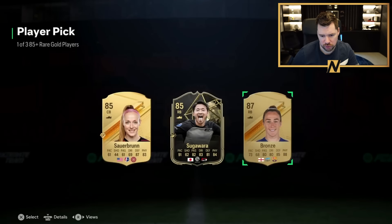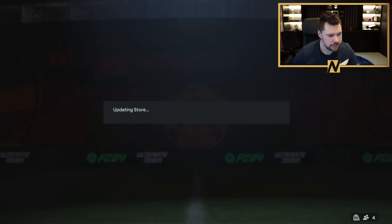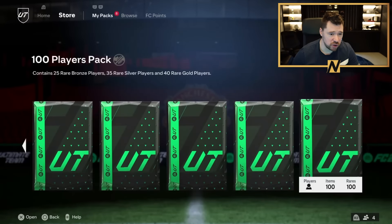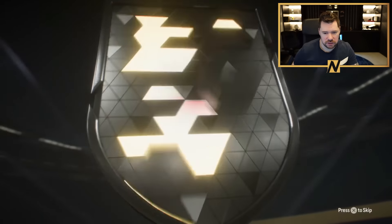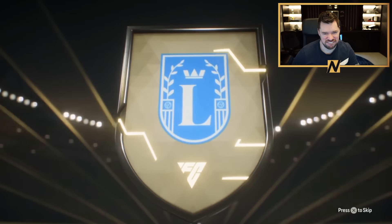It's 25 bronzes and 35 silvers and only 40 golds. Crazy out here. What do we get from this? Pop her into the SBCs, into the exchange, and then it's bronze. In-forms are ten a penny these days.